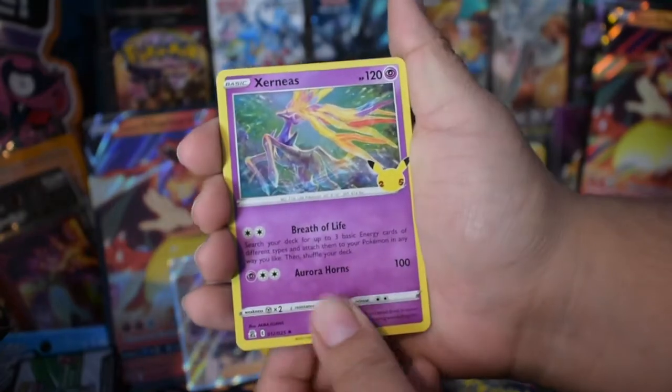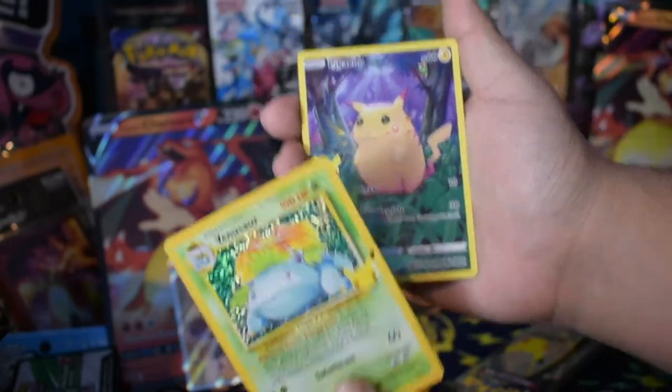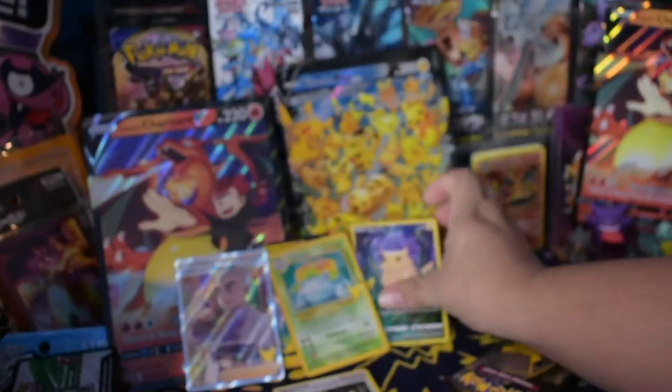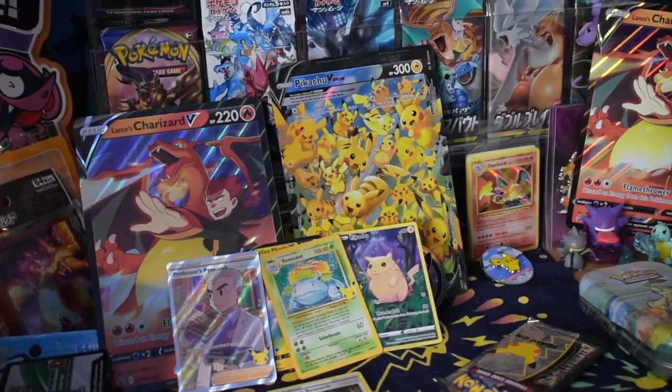And your last pack — we have Xerneas, Ho-Oh, Venusaur, and another Pikachu. Nugget, your luck is continuing. Your luck is continuing — can you believe that?